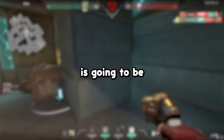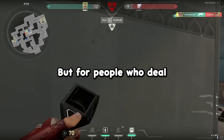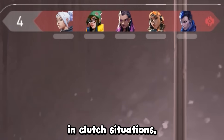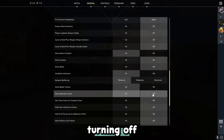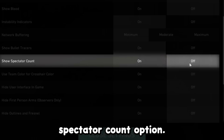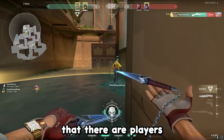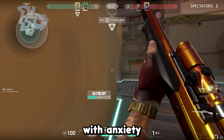This setting is going to be personal preference, but for people who deal with anxiety when people are spectating them or when they're in clutch situations, I would definitely suggest turning off the show spectator count option. This allows you to not have to be visually reminded that there are players watching you, and this can help with anxiety a little bit.